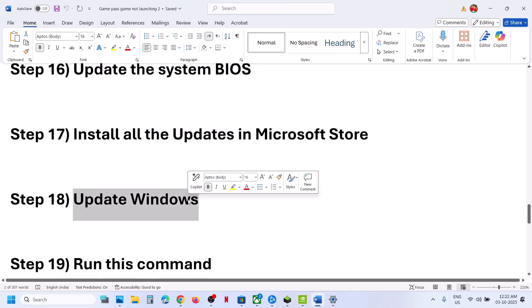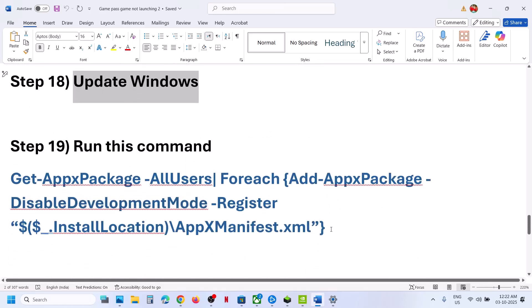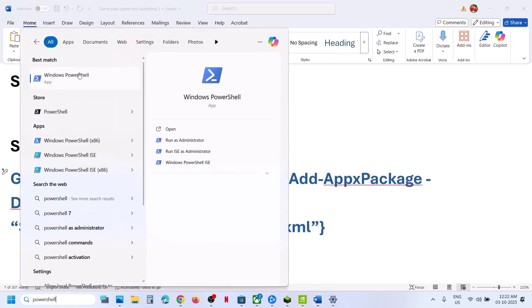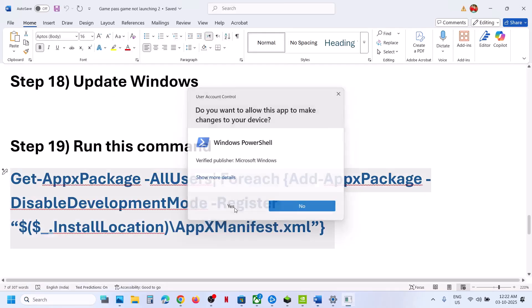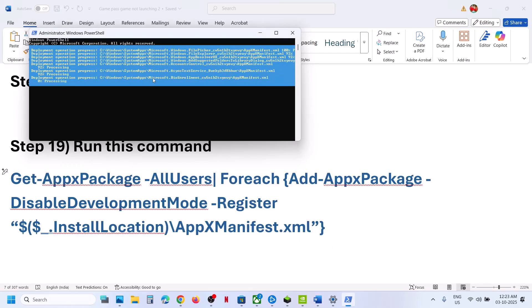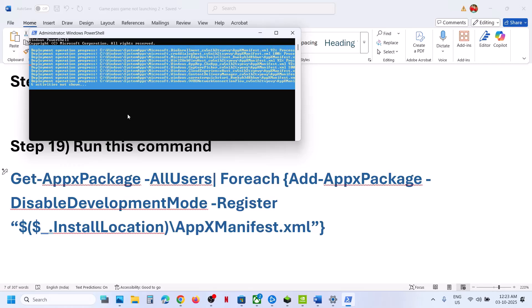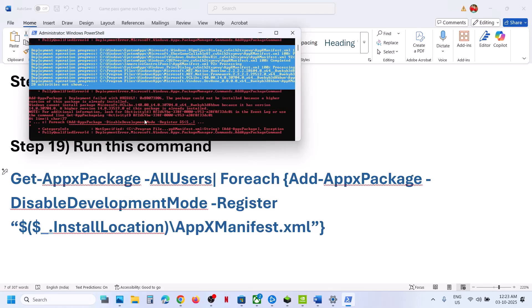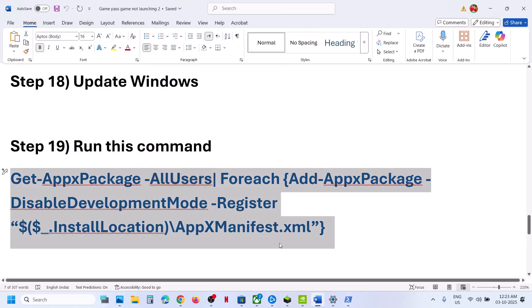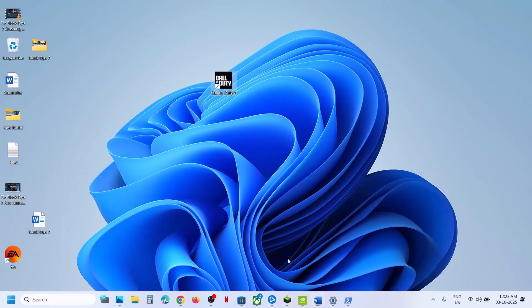Next step is to run a repair command. The command is provided in the video description. Type 'PowerShell' in the Windows search box, right-click on Windows PowerShell, and select Run as Administrator — make sure you run it as administrator only. Paste the command and hit Enter. Let the process complete; you may see some errors in red — just ignore them. Once done, close PowerShell and relaunch the game.